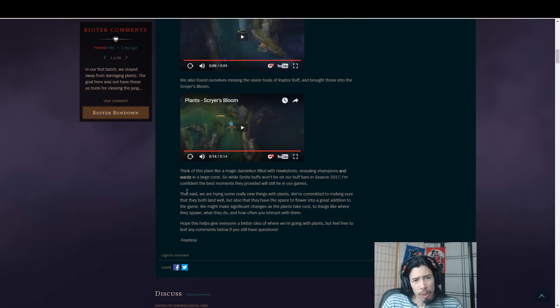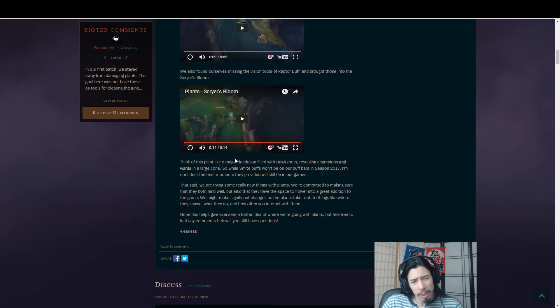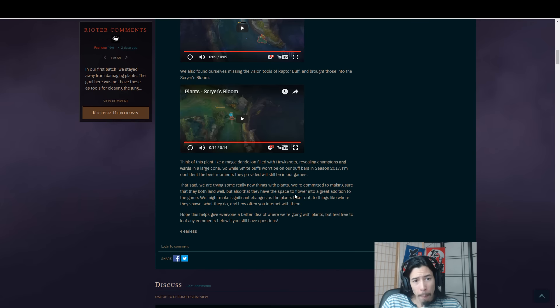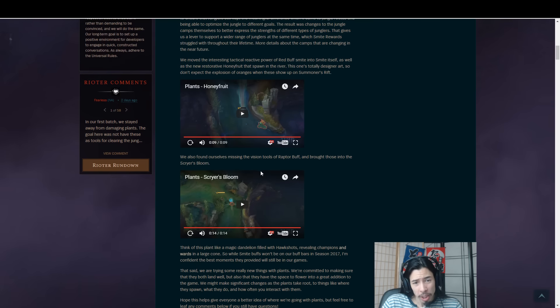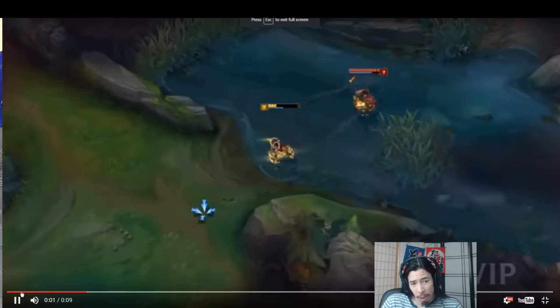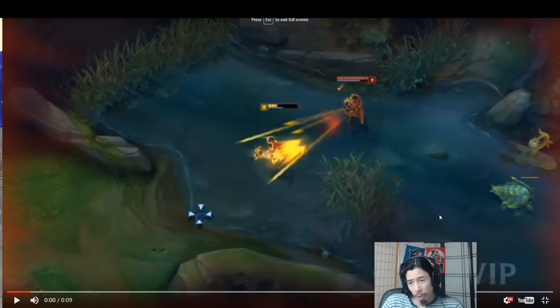Of all the ones they've shown, I probably like this one the best. It seems like it would fit into the game the best. They talk about how this one is basically the equivalent of the raptor buff, in a sense. Note that this doesn't actually take the place of Scuttle — you can actually see Scuttle Crab here. This is some sort of weird internal version, but notice Scuttle Crab is still there. That is still an objective.